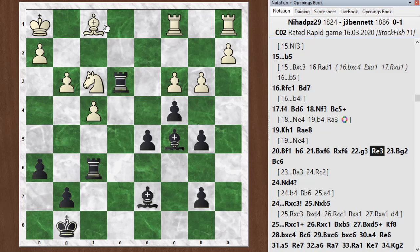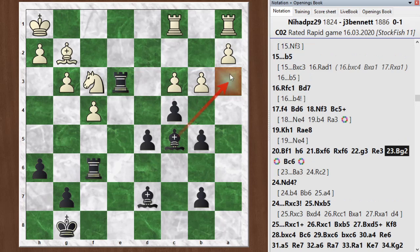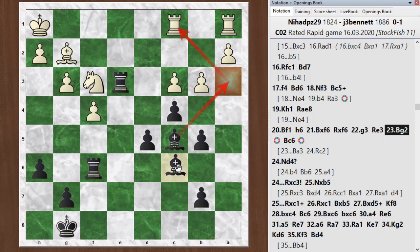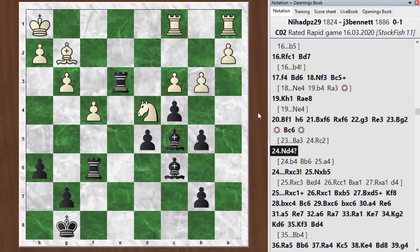He goes bishop g2 — reasonable. I go bishop c6, which is where I've been wanting to put it. Although here, bishop to a3 is an interesting move. If he wants to defend the pawn, he's going to have to displace his rooks, and once the rooks are displaced I can double on the e-file. The rooks are not coordinating on the back rank anymore, and I can bring a rook over and double on the e-file — pretty strong. I want bishop c6 here. He plays knight d4, and yeah, knight d4 was a mistake.